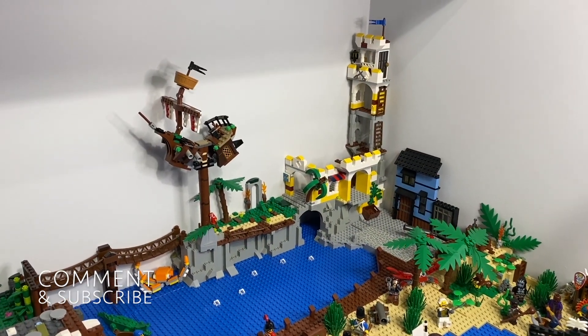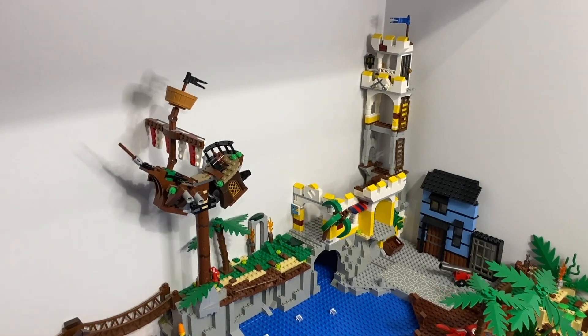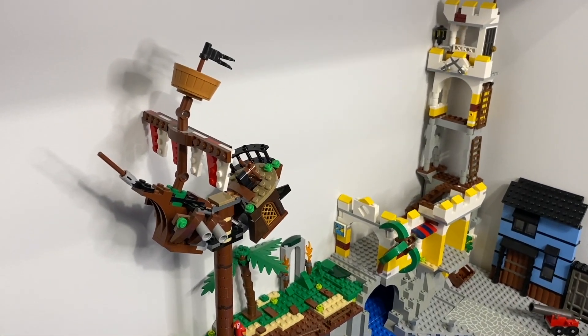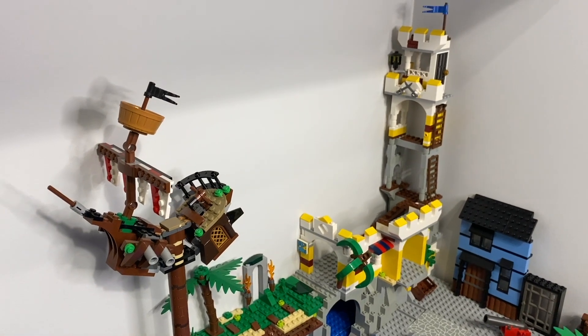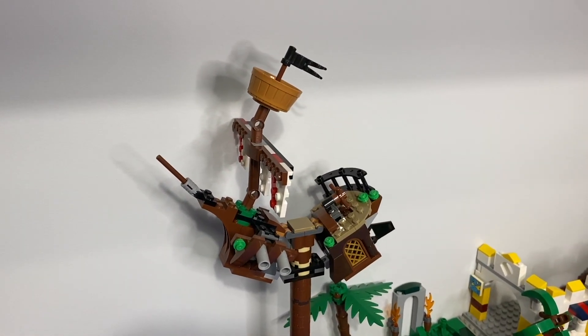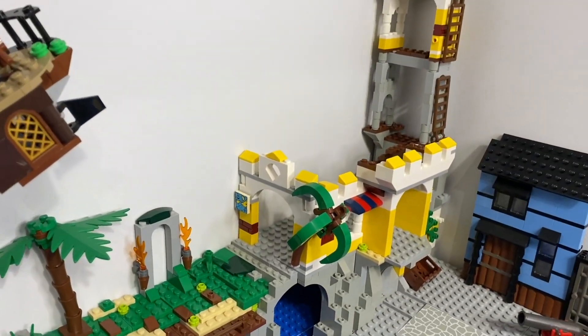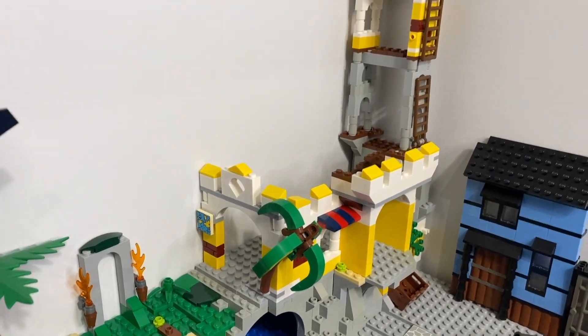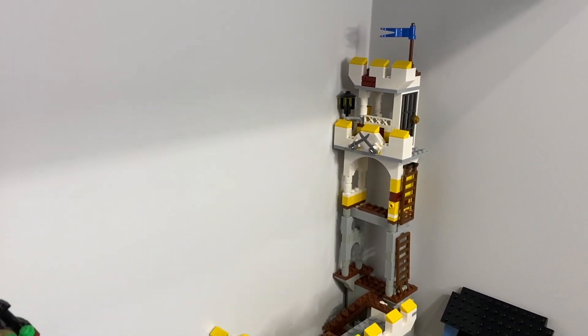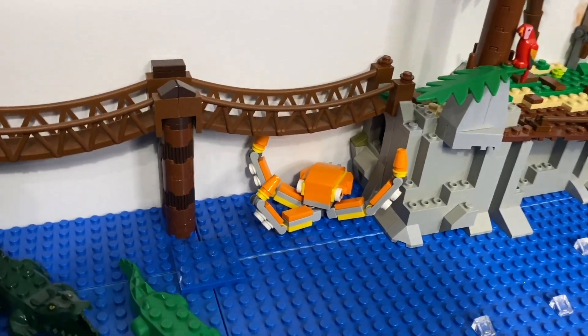The ship's been blocking the view for so long that I've actually forgotten half the things I put back here. Some of you might recognise features from the pirate roller coaster set that came out not long ago — obviously not the roller coaster section, but I liked a lot of the mini builds. So I got the set: ship, castle which was kind of the entrance to the roller coaster, the turret there, the octopus, the kraken.